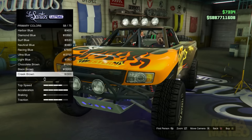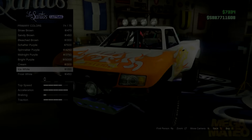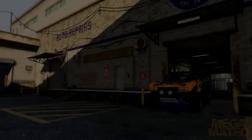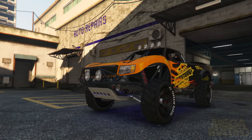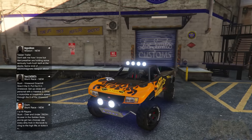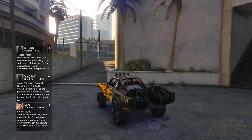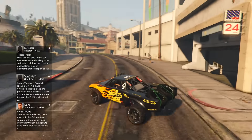This is the final outcome I came out with — this is just how it looked when I finished it. I put on the off-road tires and the blacklight underglow, and I think it looks pretty damn nice.